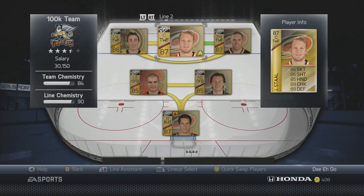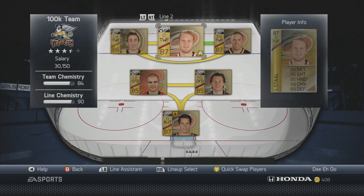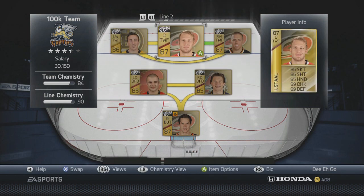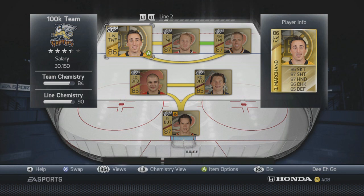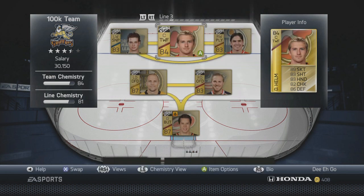Line two: Jordan Stahl centering Joe Pavelski and Brad Marchand — the two-way forward line. Look at their defensive stats: 85, 89, 87. Their offensive stats are crazy too: 87, 86, 86, and 86, 87. That should be an incredible plus-minus line. I'm really excited to play with that.